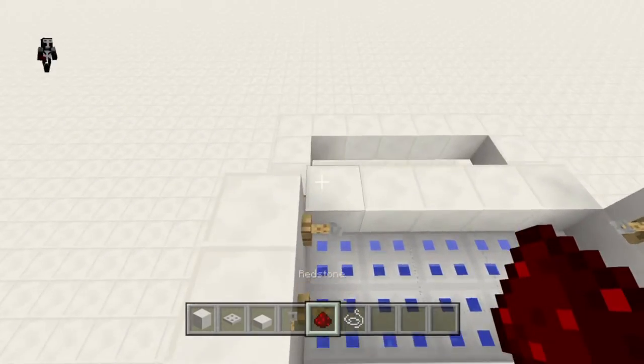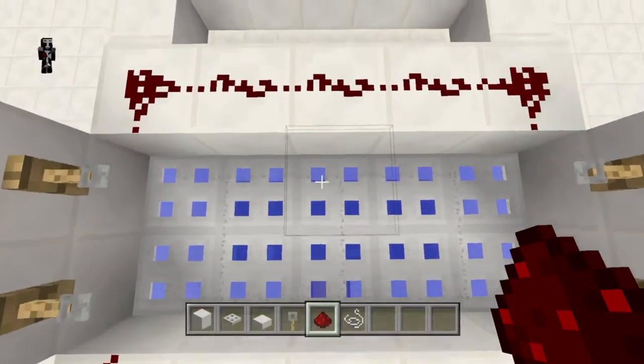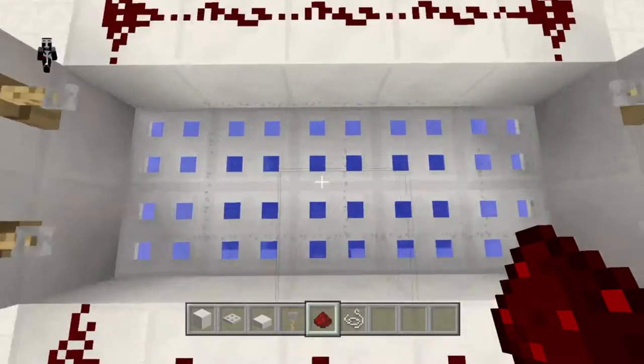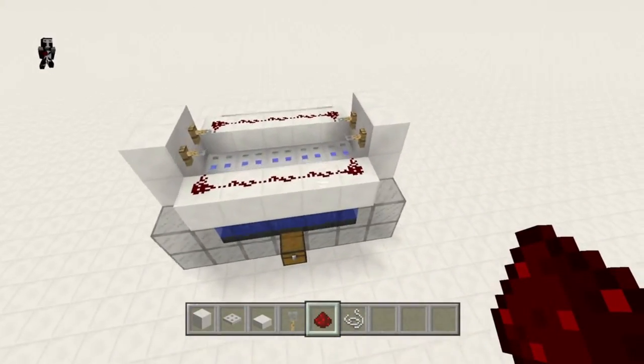Then put your redstone down. Redstone is actually very simple — there's a line on each side so that when you activate any of this string, this whole thing opens. Oops, got some flowing water, I'll need to fix that later. Anyway, that's the whole redstone.